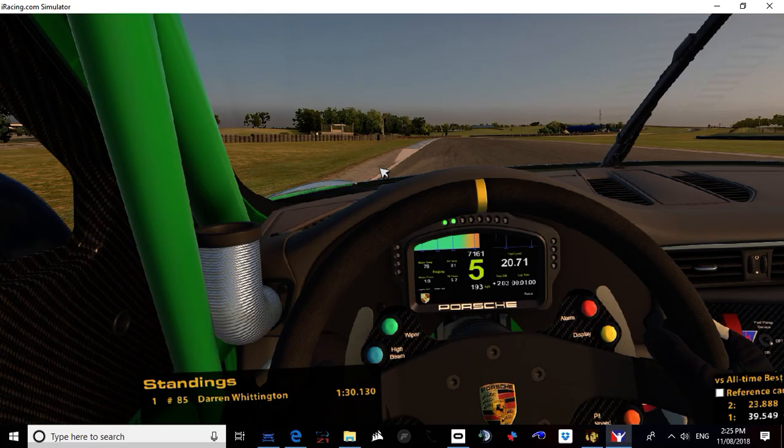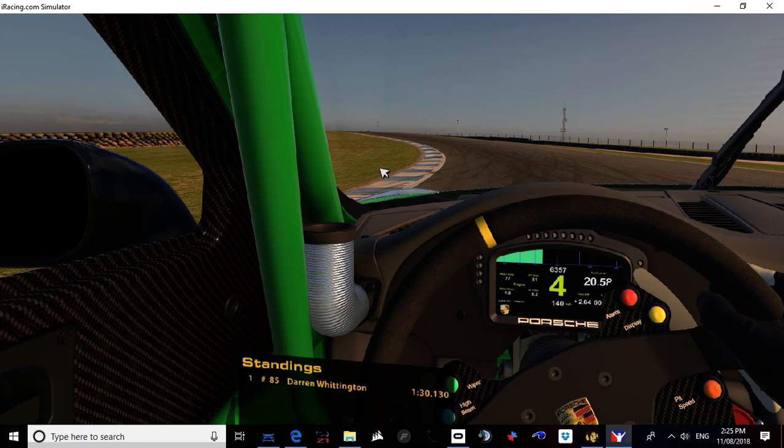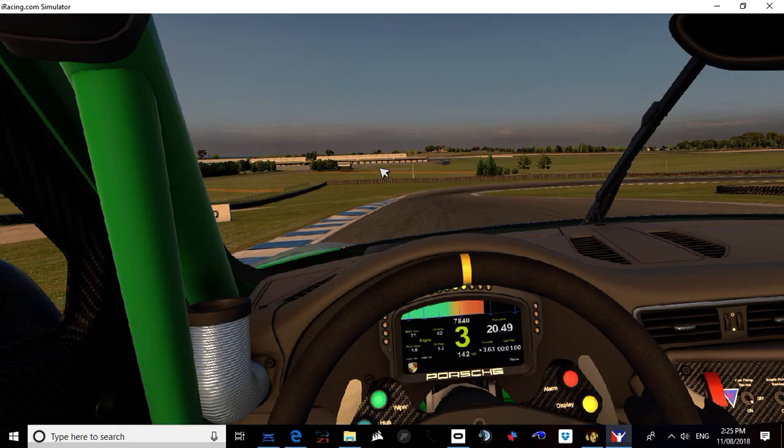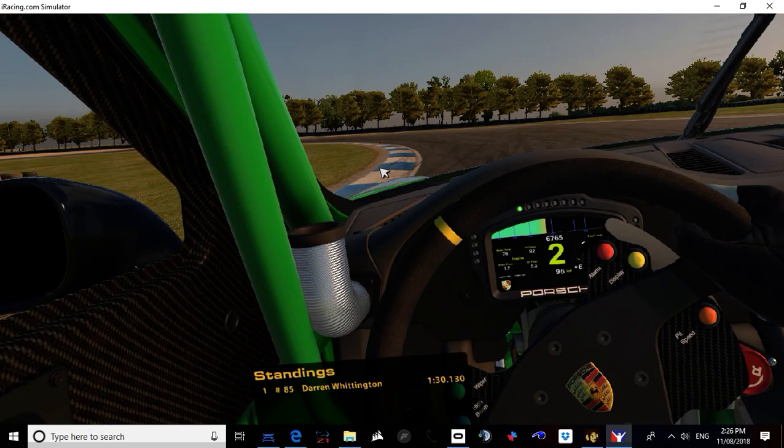From here you'll be completely flat through Hayshed, all the way up into fourth gear for Leaky Heights. Good balance throttle through here — once you get the crest you can start feeding the power back down, and then into MG. MG is one of the most important corners for a good exit — you're going to try and stay to the right and then get a good run into the last corner.